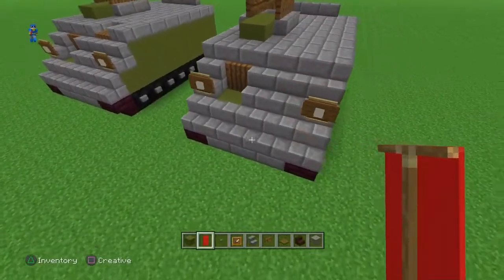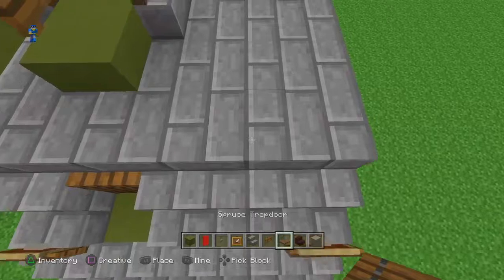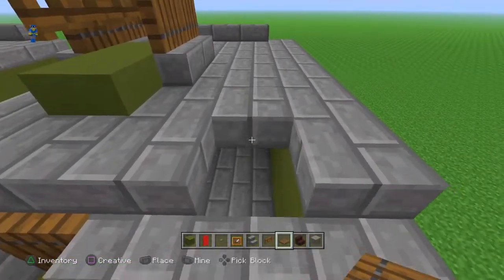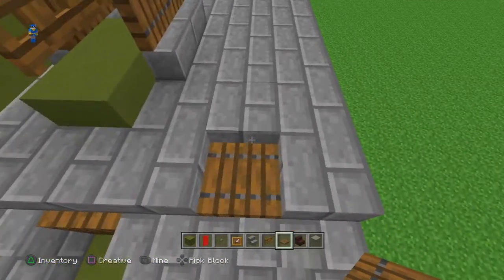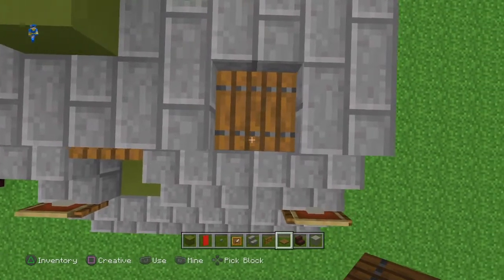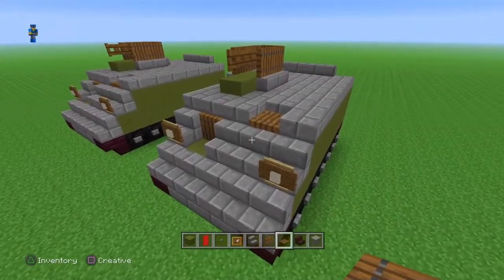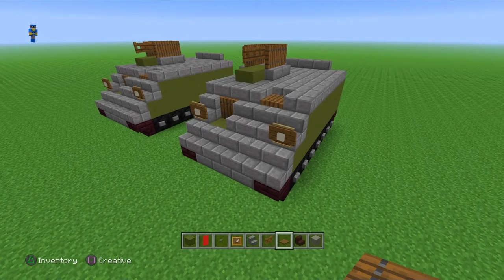And that is it — that is the... oh wait, I forgot the commander. Right there, there we go, sorry about that. So just go one block to the right of the middle and just place it there. Alright, that is the M113 APC.